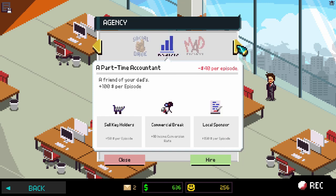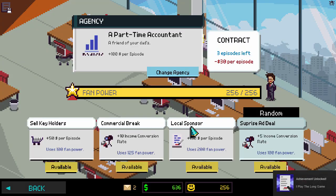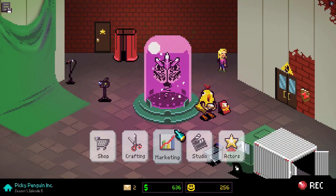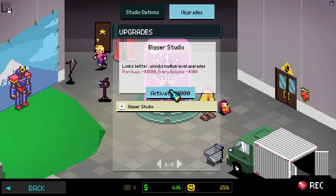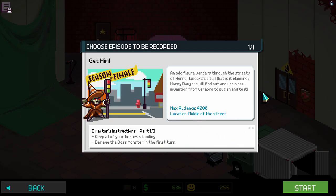A friend of your dad's part-time accountant — plus 100 per episode. I'm gonna do that one to get some cash. I'll use 200 fan power — that'll probably get me enough next time. 'Pretty careful — you are in danger.' Oh that's comforting, thank you. It's minus 100 per episode — I didn't even see that. Season finale! This dude we've been chasing all along, Transit Mancer, wanders through the streets. We're finally going to do a mecha fight — yes! Let's do this!